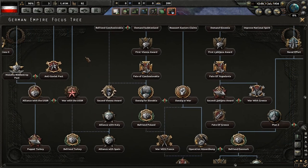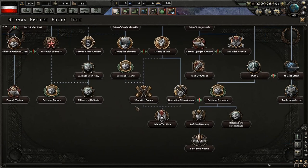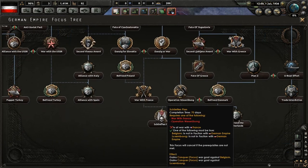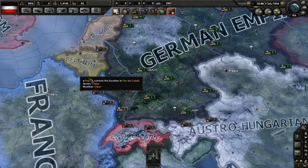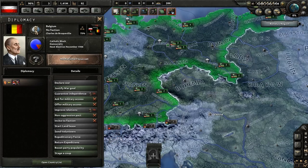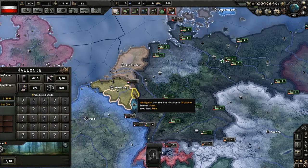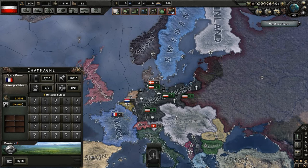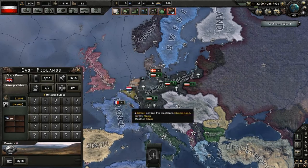Another thing that I changed is down here — this is actually one of the last things that I've changed. For the war with France, they will go for the Schlieffen Plan, which is basically a go-around of the Maginot Line. Instead of having three casus bellis, it will be two casus bellis, because in World War 1 they didn't declare war on the Netherlands. So they will go to war with Belgium and Luxembourg. I made Great Britain guarantee the independence of Belgium, so if Germany declares war on Belgium, the UK will join. Then you will have the big war with all the Allies in it — Serbia, Russia, the UK, France, and Belgium.